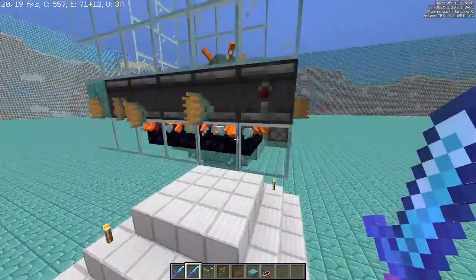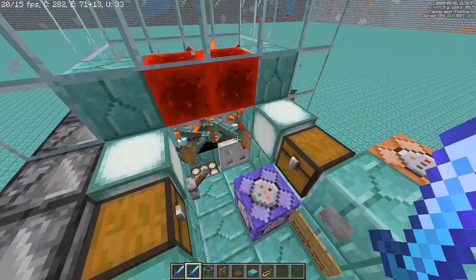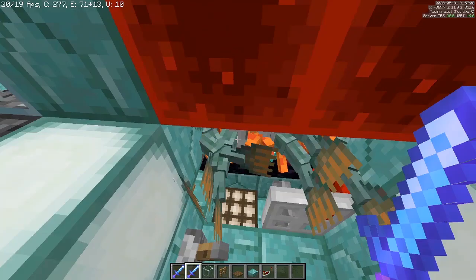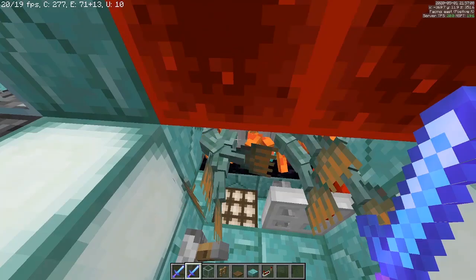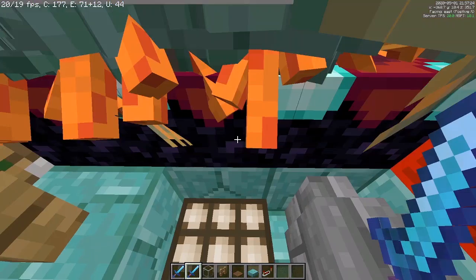One reason is you can build another killing window with the trapdoors and setup exactly like this on the other side — just mirrored — so two players can use it at the same time. Or, you will still benefit from the full XP amount if you're playing on a server that has a feature to combine XP orbs, like Spigot servers, or to have XP no-cooldown like on the Carpet mod.